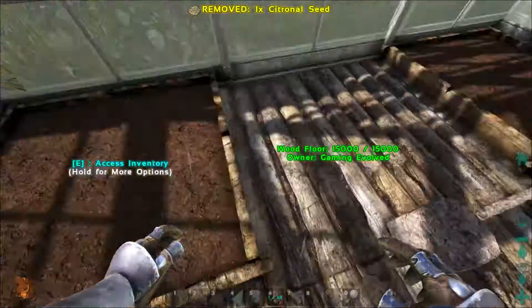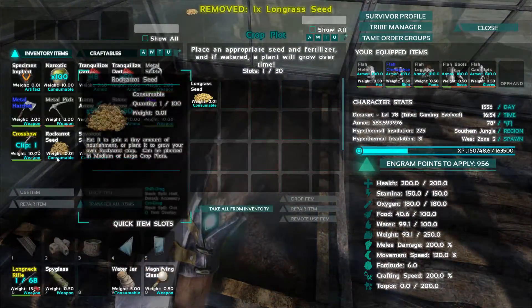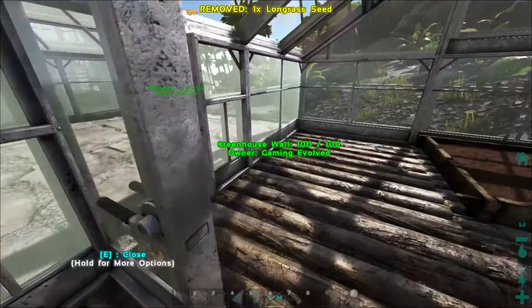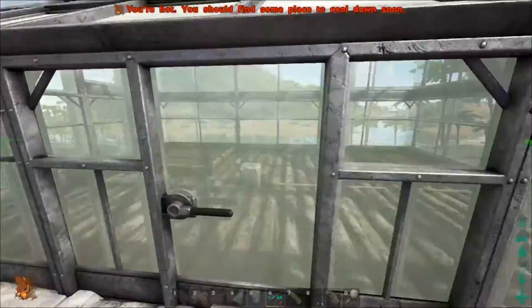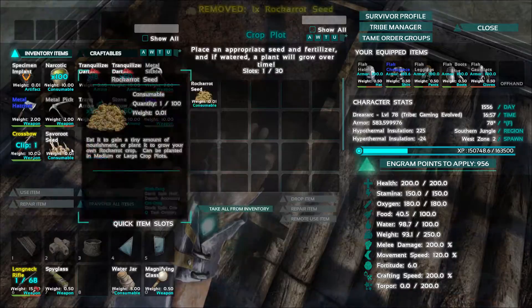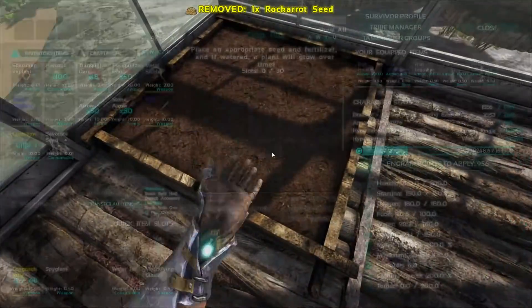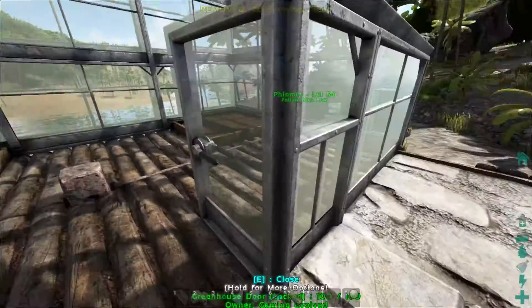Let's go ahead and put a citron in you, and then we'll put a long grass in you. And then let's put a rock carrot in you, and a savoroot in you. So we got them seeded — we just need some fertilizer. We've got to wait for it to rain for these things to fill up.